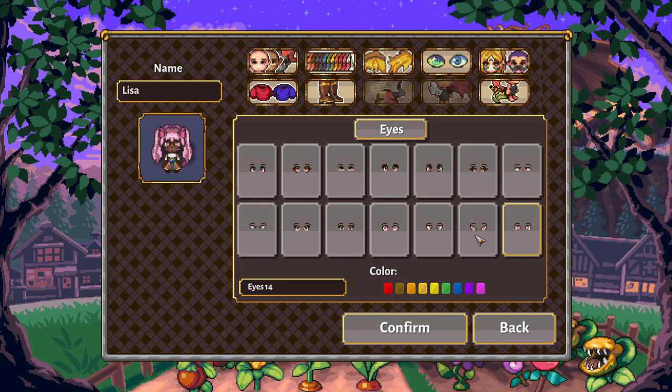Some eye options are quite spooky. I like this one because it has a little bit of blue and pink in it. Let's check some other colors — green's quite cute, purple's quite a nice shade as well. Pink and green could work. Let's stick with green for now.